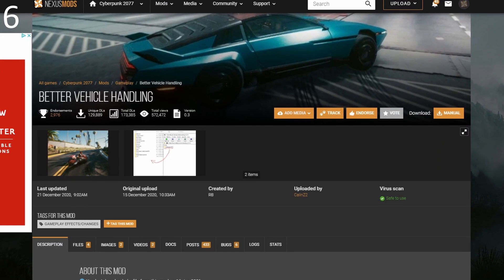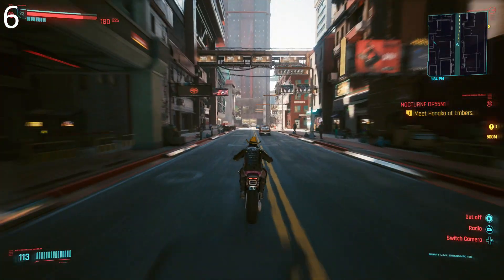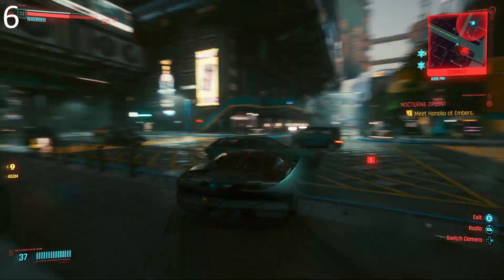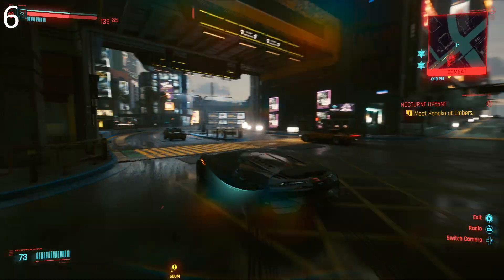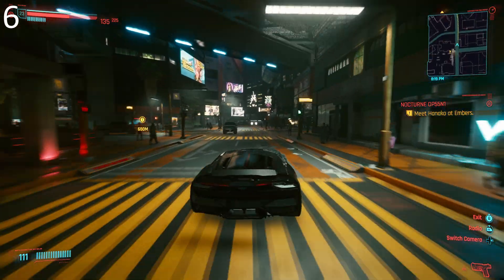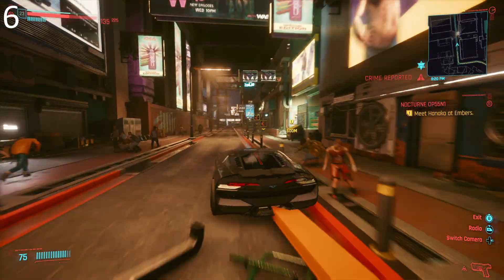Number 6: Better Vehicle Handling by Callen Z2. Make cars and bikes less frustrating to control with this mod. No longer will you be going 150 miles per hour, try to turn a corner, and end up skidding into a guy, getting a wanted level, and having to kill a dozen more people. All that skidding and sliding and violence has been toned down. Cars and bikes still feel weighty, but the responsiveness is turned up and the annoyingness is gone. Right now there are three versions of this mod with varying degrees of subtlety, but I recommend downloading version three — the version with the stickiest handling.